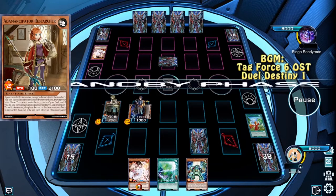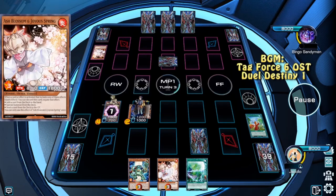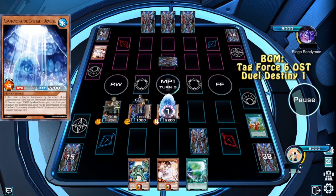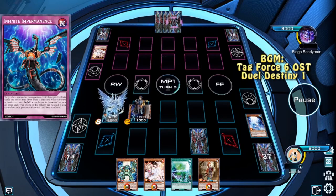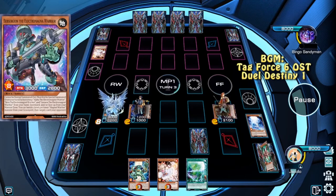The opponent also sets and passes, which is good for us. We're going to activate Analyzer's effect — goddammit! We're going to use Seeker and get a Dragite. Dragite will give us a draw. We Synchro summon an Emancipator, a Risen Dragite, and bounce the card back. Researcher will then trigger, going for more cards.